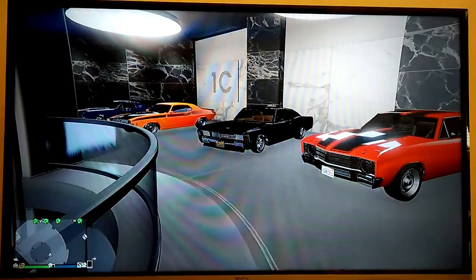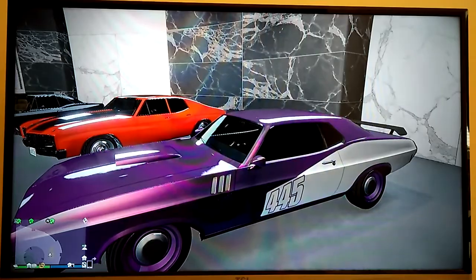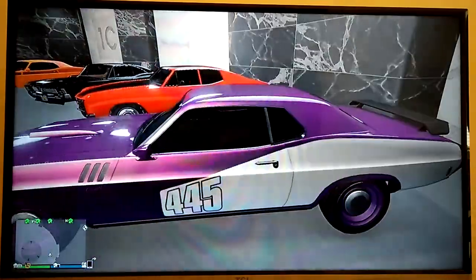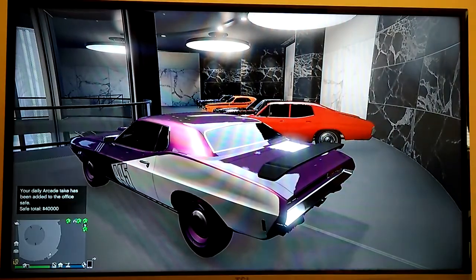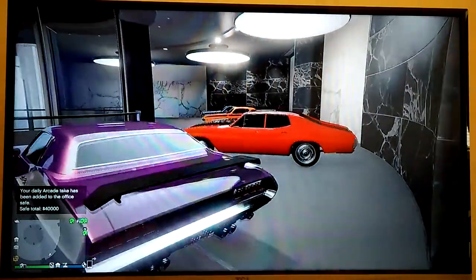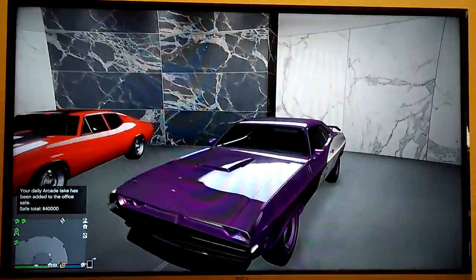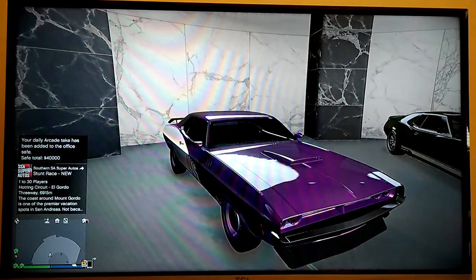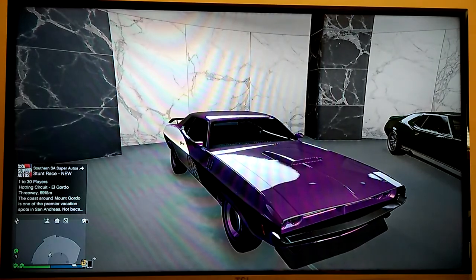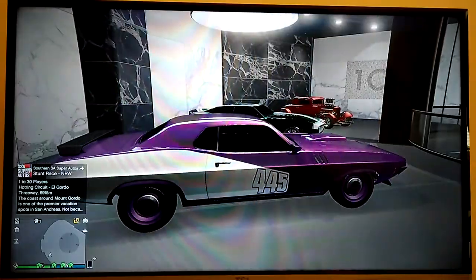This is the same body as the Challenger, but it's not a Challenger — it's the Plymouth Cuda in plum purple crazy, with the white livery on the side. It's got a rear wing as well. This is definitely one of my favourites. The video I did on this is probably my most viewed one on YouTube, so I'm pretty happy with that. A very, very cool car.